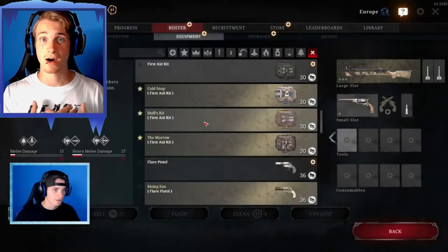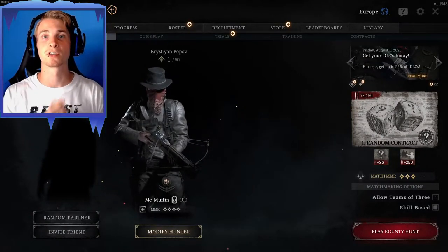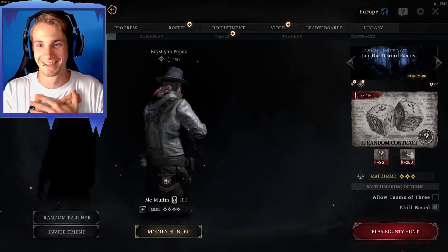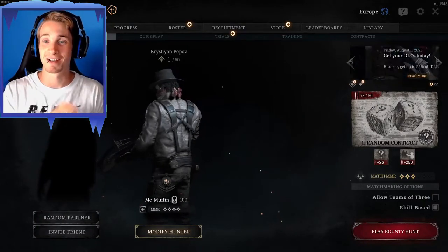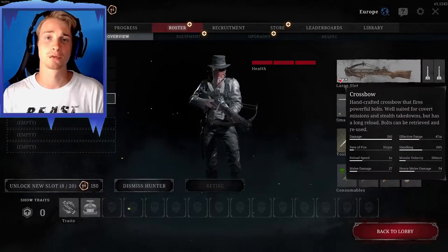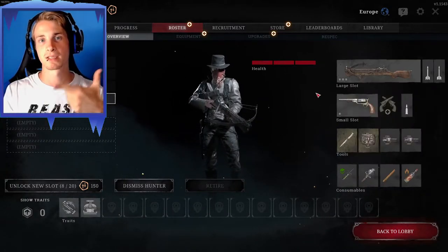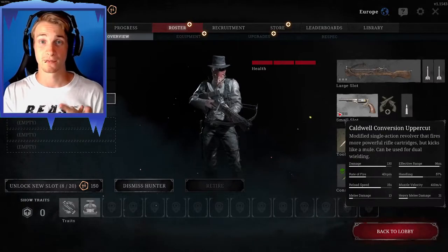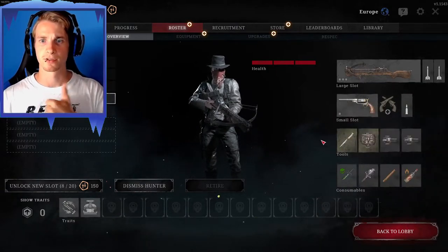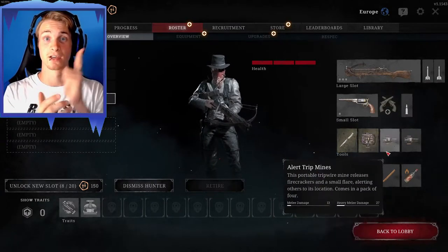Loadout number one. The first loadout on this list is the crossbow-uppercut combo, or as I like to call it, the 'near, far, wherever you are' loadout. This loadout consists of a crossbow and a Cobalt Conversion Uppercut. For tools and consumables, I picked my favorites: a classic knife, medkit, and usually two types of trip mines — the alert and the concertina trip mines. Antidote shot, a regular fire bomb, a dynamite stick, and very importantly, a flash bomb.